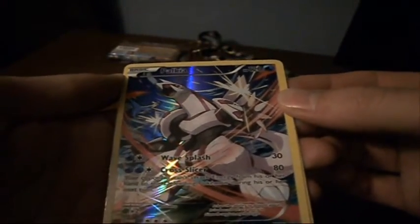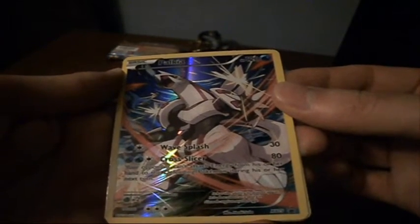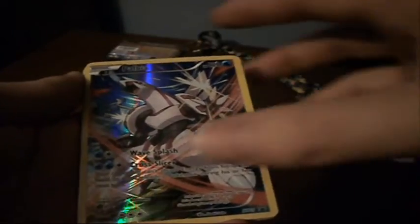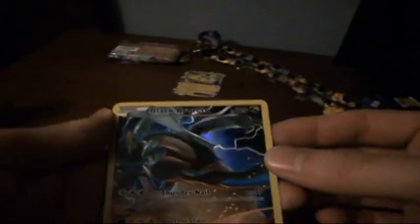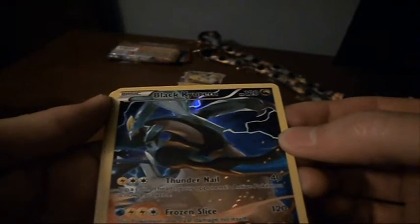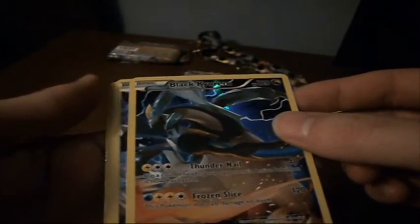And let's see what else we get, because I didn't actually look at any of these before I started recording. We've got this Palkia — Wave Splash, 30 damage; Cross Slicer — your opponent can't attach any energy from their hand to the defending Pokemon during their next turn. That seems pretty good. Black Kyurem — Thundernail, flip a coin, if heads your opponent's active Pokemon is now paralyzed. And Frozen Slice — this Pokemon does 20 damage to itself. Sounds horrible.